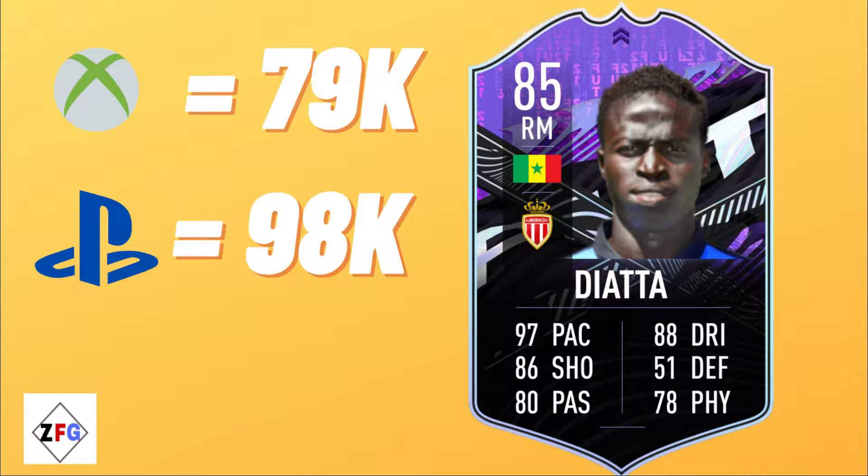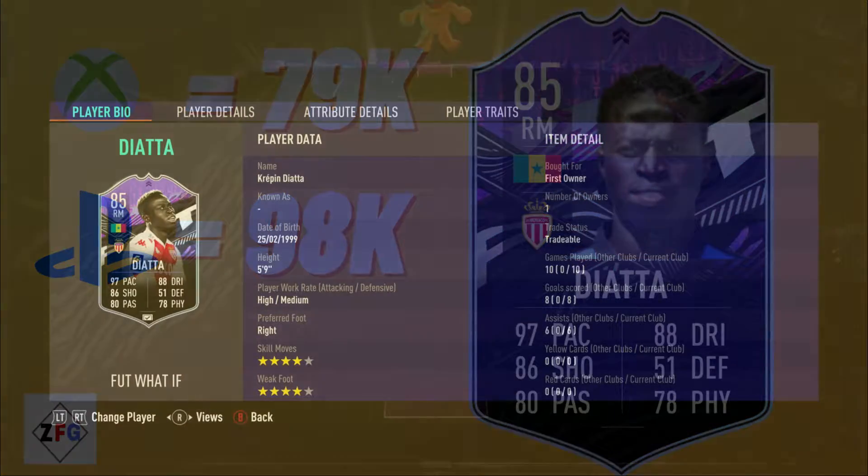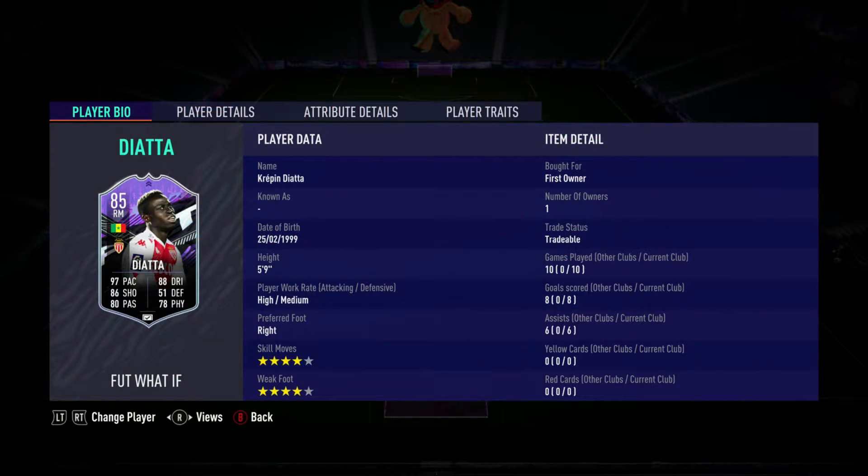His 85-rated card is going for around 79k on Xbox and 98k on PlayStation. I got lucky because I packed him. Going to his details: his height is 5'9", high-medium work rate, 4-star skill move, and 4-star weak foot.